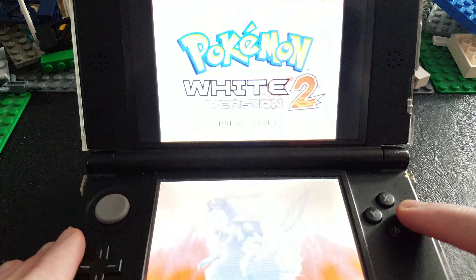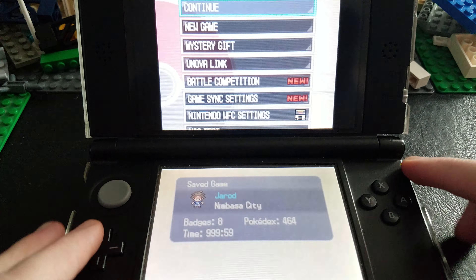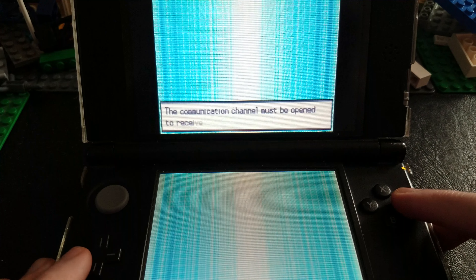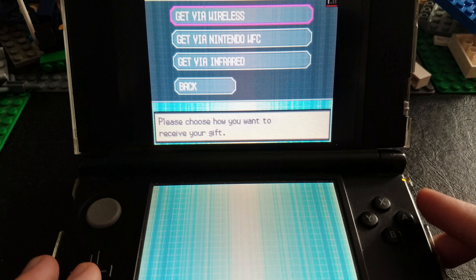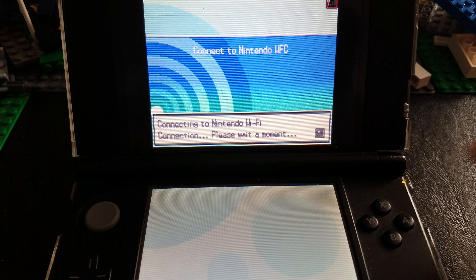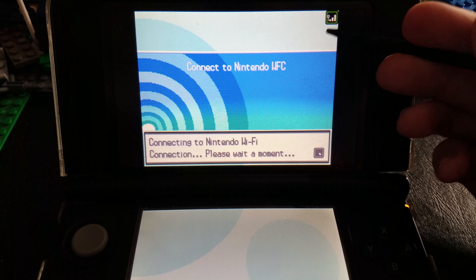Once you're done with that, head back. Now you want to go into a Gen 4 or Gen 5 game. In this example, we're going to go into my Pokémon White Version 2 game. Let me turn on the volume because it's so cool. Pokémon Company by Nintendo — I love that.